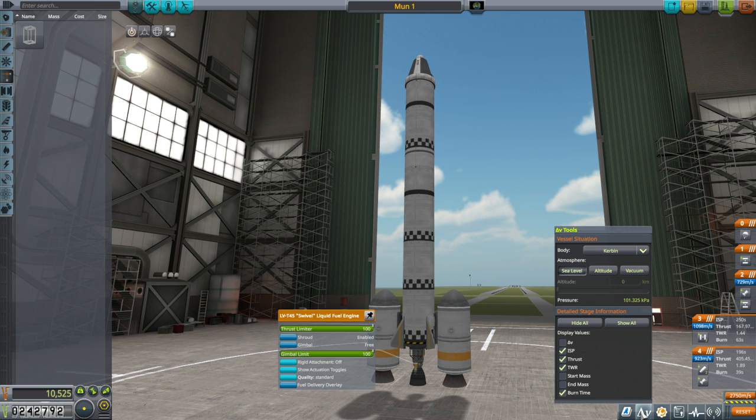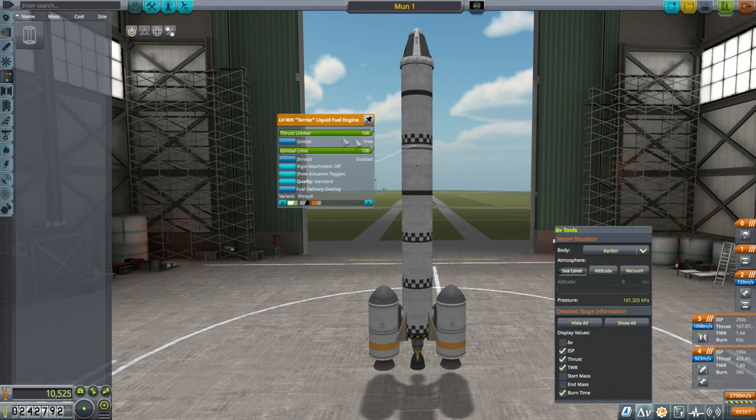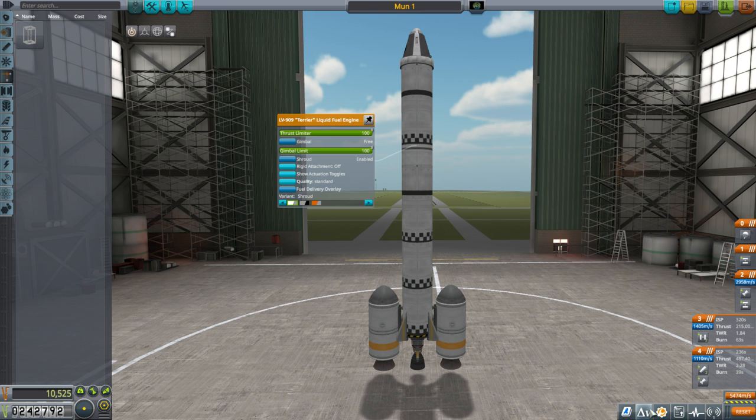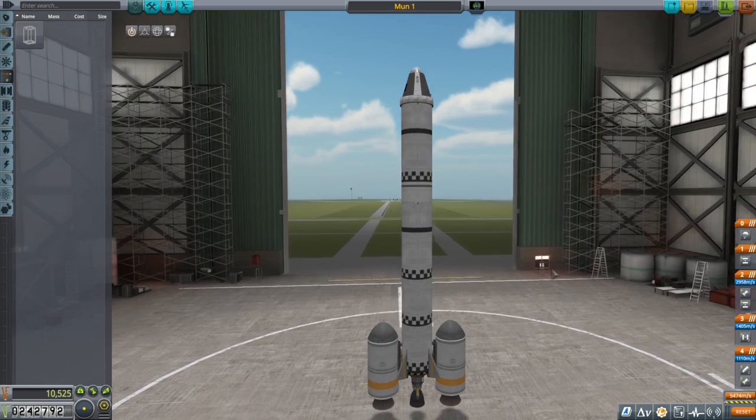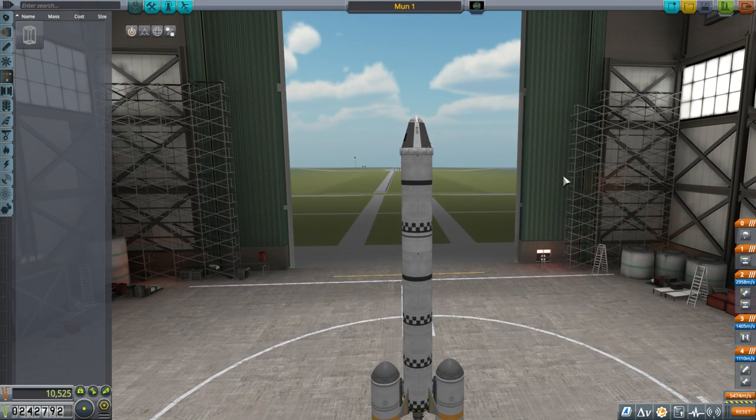Those are the sea level numbers, but that's not very good for the Terrier stage. We want to go to vacuum to see the real numbers. Looking at that, we have pretty substantial delta V — about 5,400 meters per second altogether. That'll be good enough for the moon, which is why it's called Moon One. But we're not going to the moon just yet — this time we're just going to a high orbit and then bring the Kerbal back.